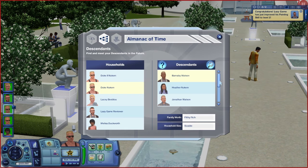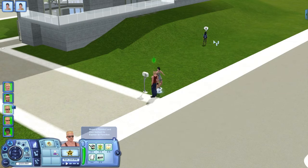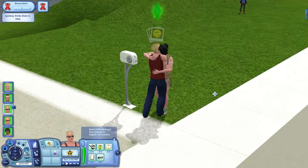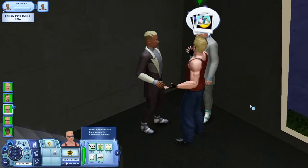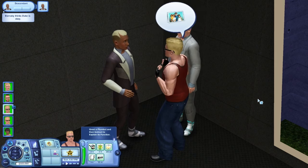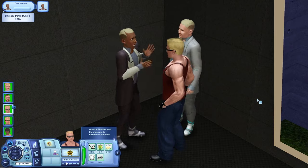One thing you can do with all this transportation is track down any descendants your Sim may have. The game will kindly generate a future family tree based on your current-day Sim's traits, actions, career, partner, and otherwise. Coming into contact with them may just tear a hole in the space-time continuum, but chances are the worst that'll happen is that your future offspring are poor, unhappy, and think you were a giant douche-nozzle.